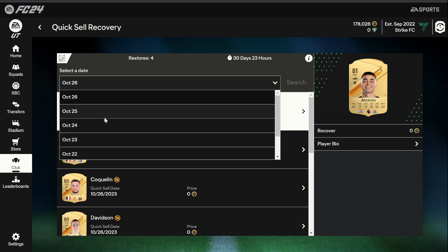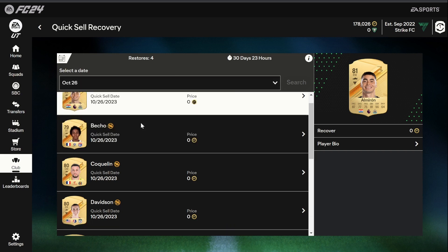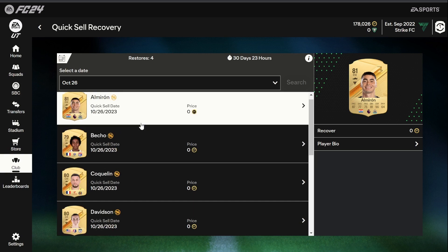As you can see here, it is currently the 26th today and I can only restore cards back from the 20th of October, which is kind of annoying because I discarded some quite a while ago that I wanted to get back and completely forgot about. This basically just lists per day in rating order the cards that you have discarded.